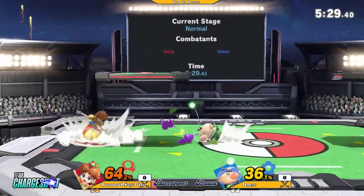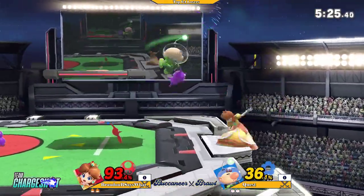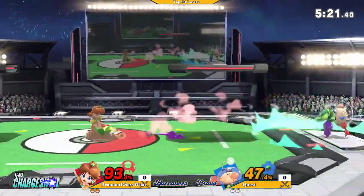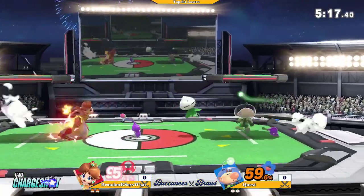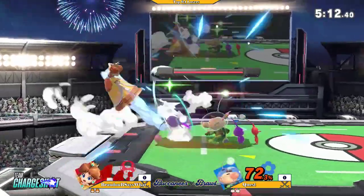Two Purple Pikmin on deck and a red. Right now, Brandis' situation is a little bit on the down side. With the back air out of shield, it's definitely going to do something. Just throwing turnips, playing a little bit more passive, just not wanting Quest to get in.